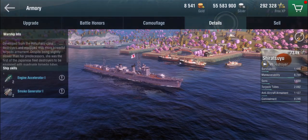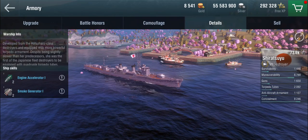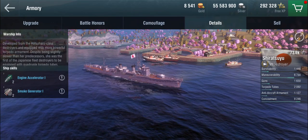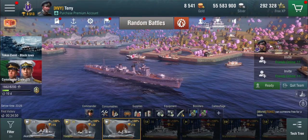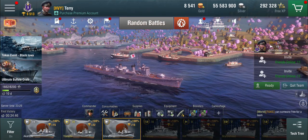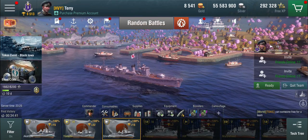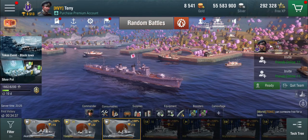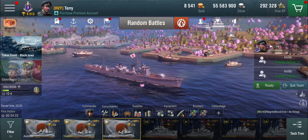...except one. The Shiratsuyu gets a smoke - two consumables of the smoke generator, whereas the Akka doesn't have that; she only gets the engine accelerator. So I started this video saying we're going to have a more positive vibe, and now I'm telling you that this Tier 7 Gunboat Destroyer is, in all possible ways, inferior to the Tier 7 Torpedo Boat Destroyer - well, except for the smoke.